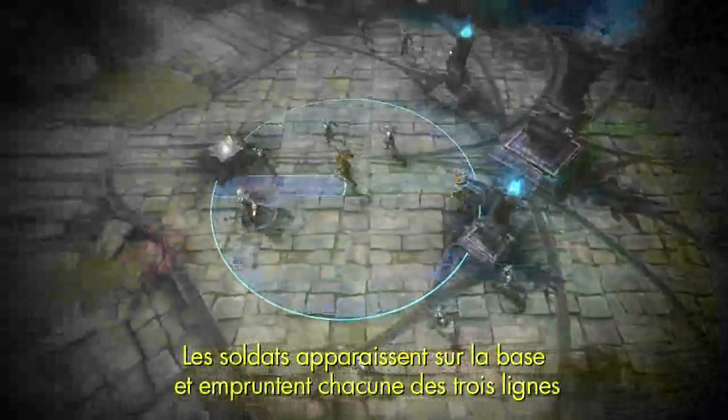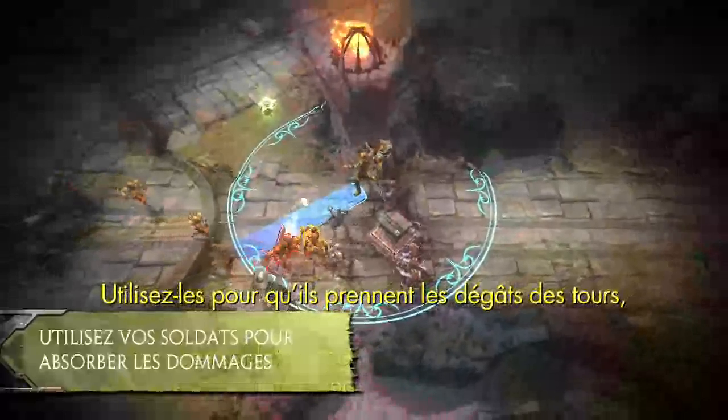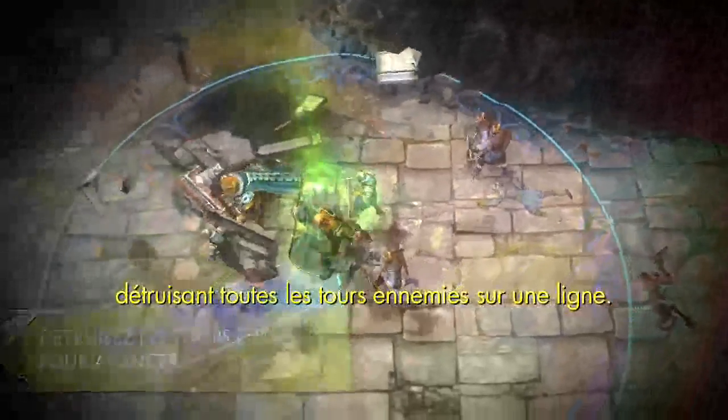Soldiers spawn at the base and travel down the lanes. Use them to soak up damage from towers, soldiers, and enemy guardians. Clear the path towards an enemy base by destroying all enemy towers in a lane.